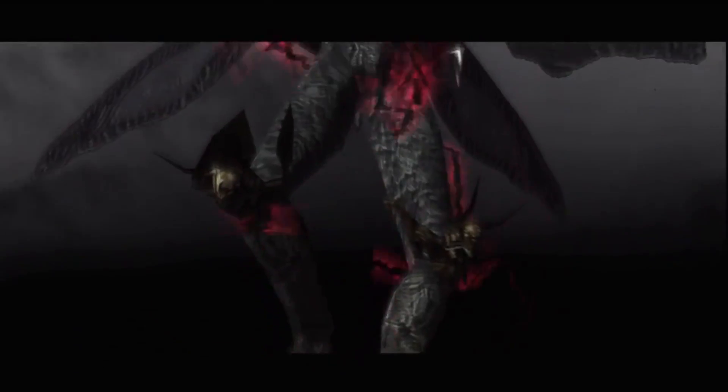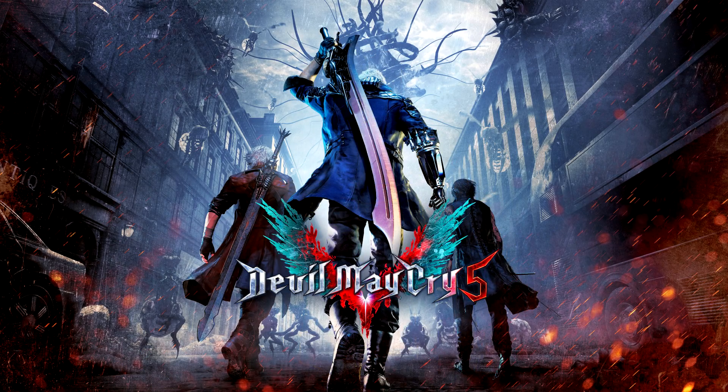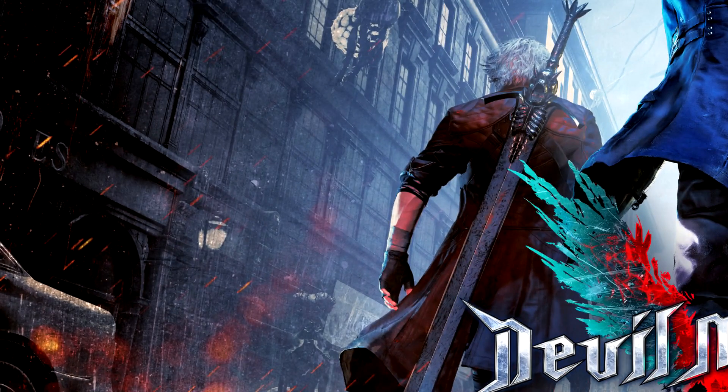In order to assess Dante's current power, we gotta look at this wallpaper — the real wallpaper. Let's see the Rebellion here. If you remember, the Rebellion is the physical manifestation of Dante's power.